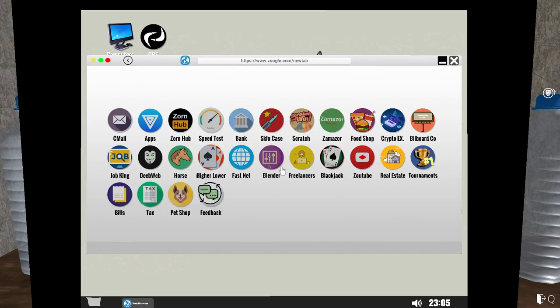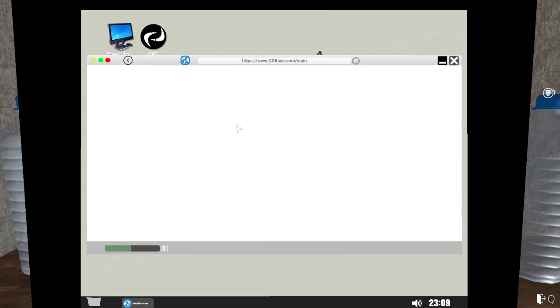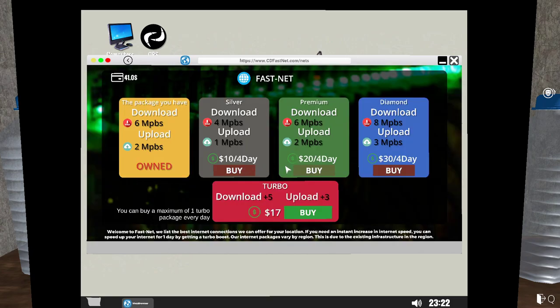what I suggest you do is go into Bank here. One thing to do before that — to make things a lot faster — go to FastNet. This is your ISP, your internet service provider. Buy yourself a faster internet.